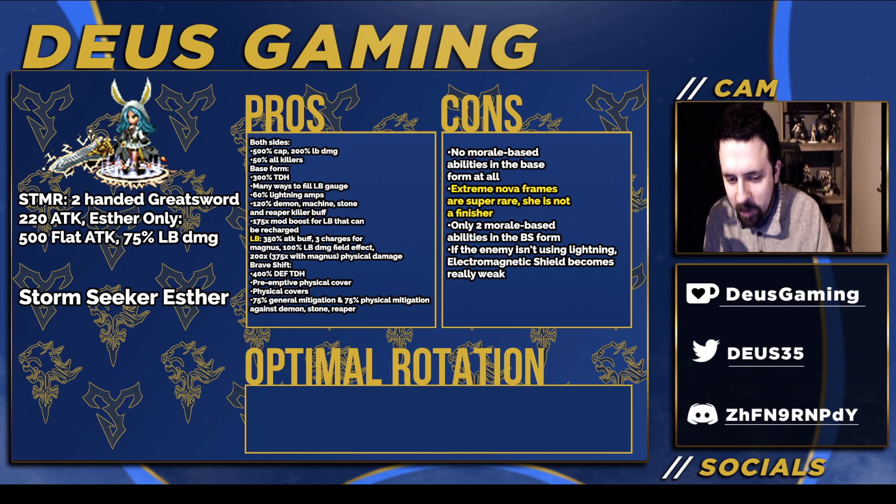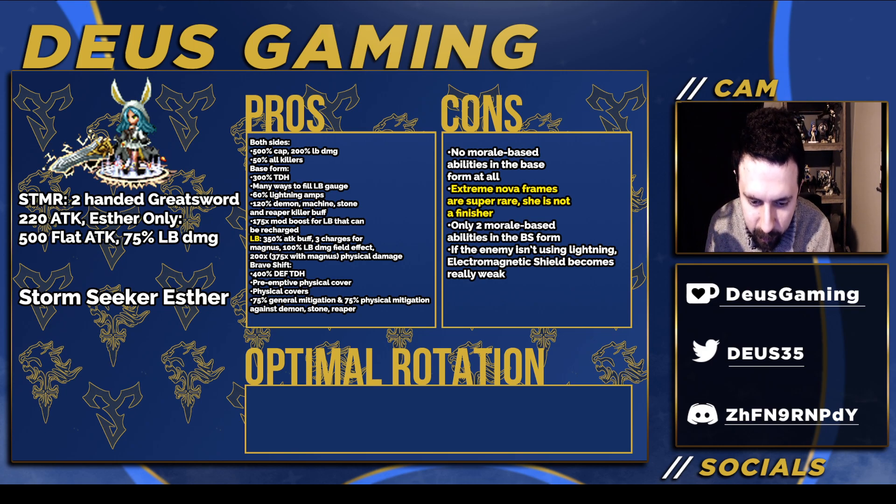Doing research on extreme overframe partners: the options are Christine (ice magic damage), Elena (hybrid damage), Rain's brave shift form, and Blue Mage Fiend's brave shift form. Those appear to be all of them. So you don't have a lot of LB extreme overframe partners, and Blue Mage Fiend is probably your best bet since she has a support kit.